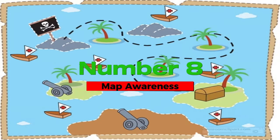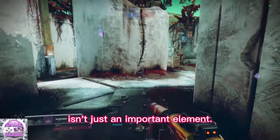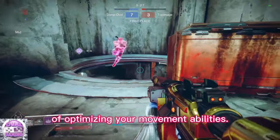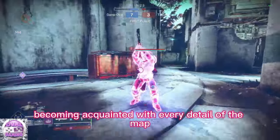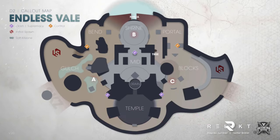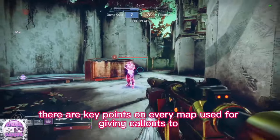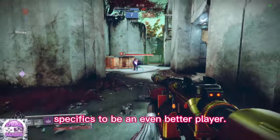Number 8: map awareness. Comprehending the map's layout in PvP isn't just an important element — it's a fundamental aspect of optimizing your movement abilities. Becoming acquainted with every detail of the map will lead to a more effective and agile playstyle. Also, there are key points on every map used for giving callouts to members of your squad, and you should familiarize yourself with those specifics to be an even better player.